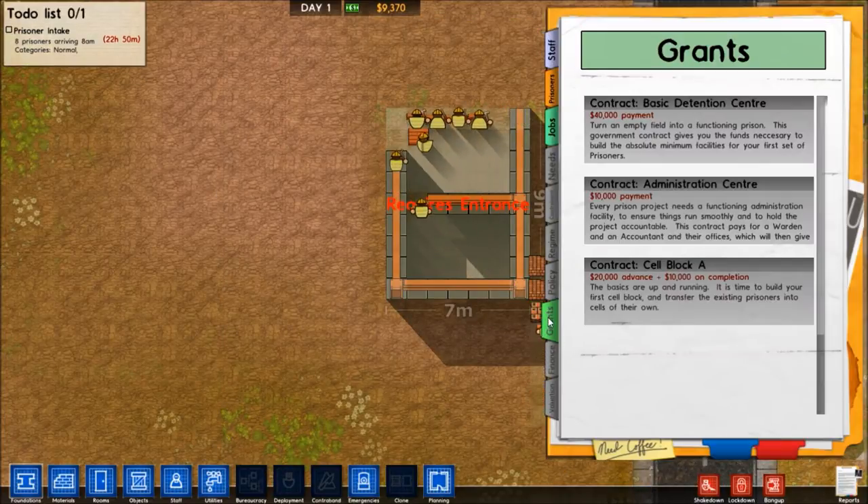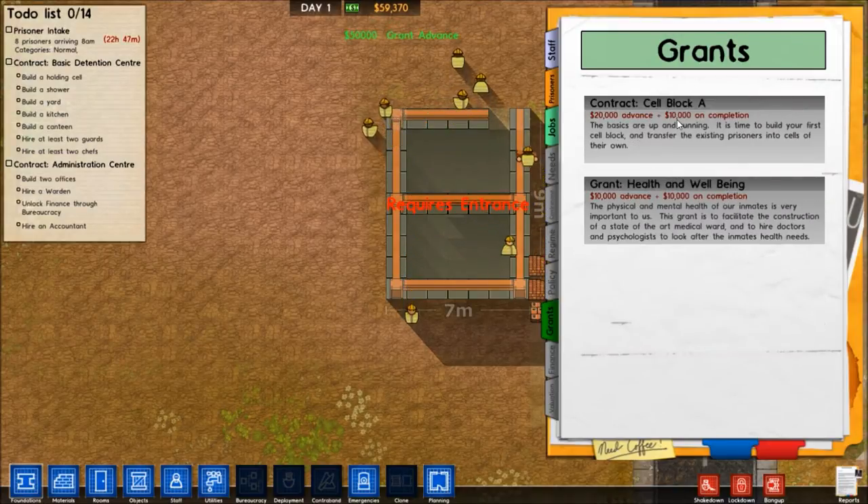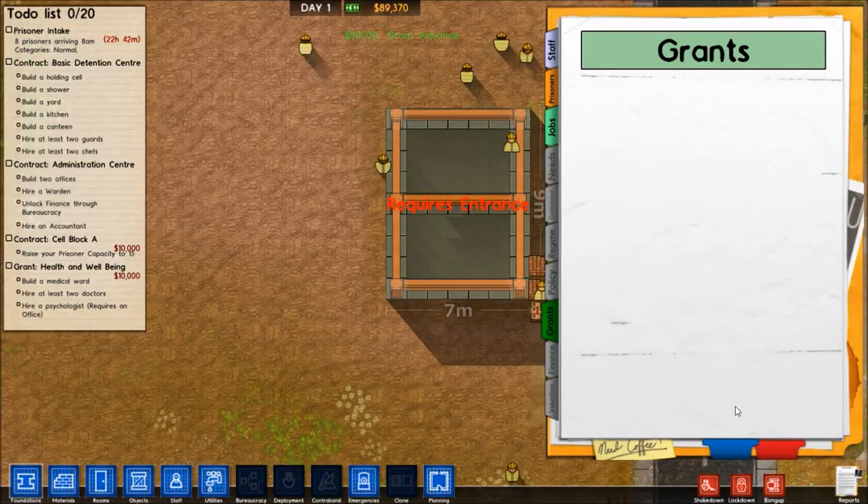We do want money though, which is where grants come in. Basically they will pay you to do stuff. You can take as many as you want with no real consequences other than you didn't do them.